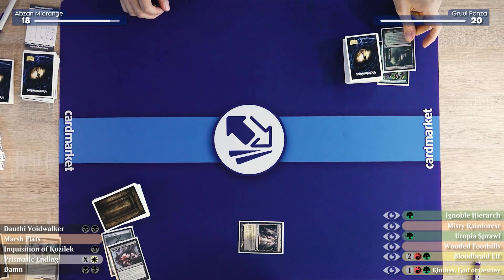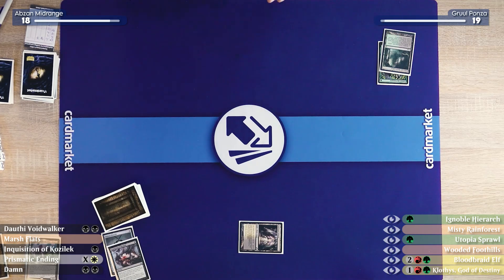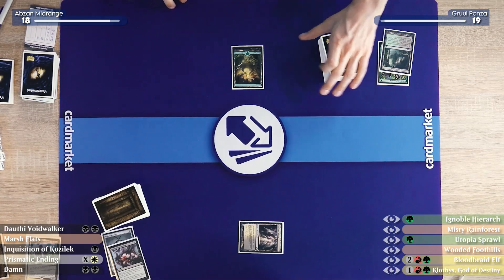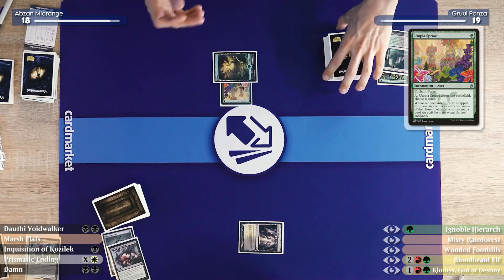I'm going to do a fetch taking one — 19. I'm going to get a basic Forest and enchant it with Utopia Sprawl. It's an enchanted Forest with the Utopia Sprawl. Pass the turn.